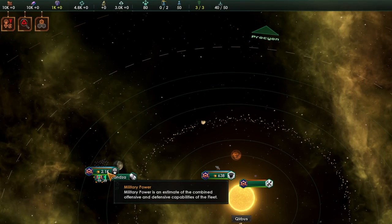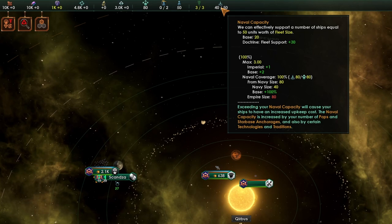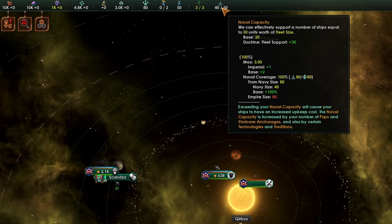The rebelling empire also gets a navy equal to 80% of its naval capacity. So if they manage to get their hands on some of your anchorages, or they have technology boosting their naval capacity, they're going to be coming at you with a big naval force.